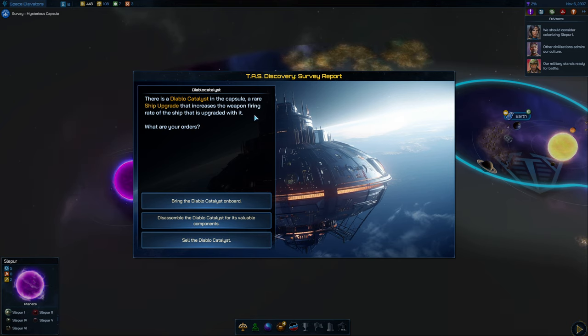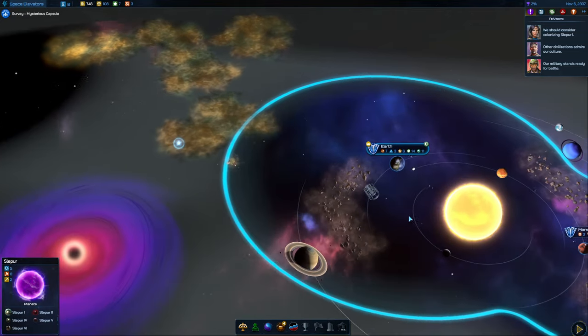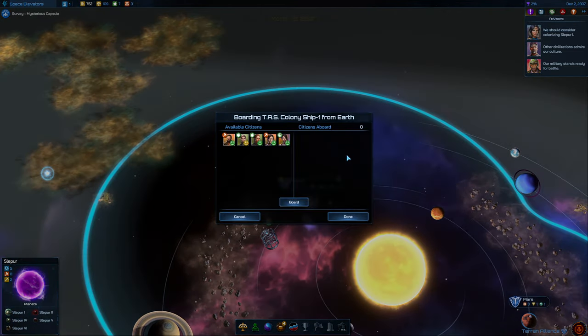There is a Diablo Catalyst in the capsule — a rare ship upgrade that increases the weapon firing rate of the ship it's upgraded with. We can bring it on board, disassemble it for its valuable components — Illyrium and Anti-Matter — or we can sell it. Let's just sell it. We'll get some treasury, because I don't need that on an exploration ship.